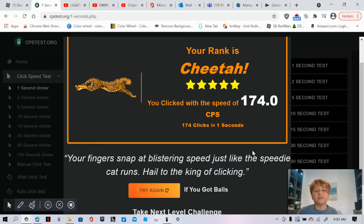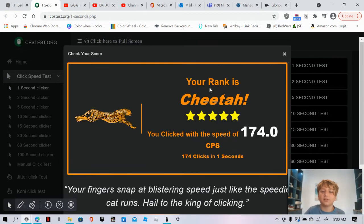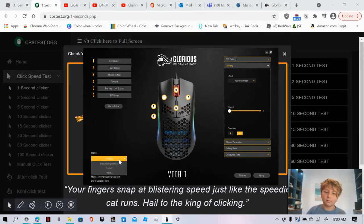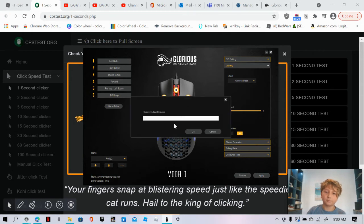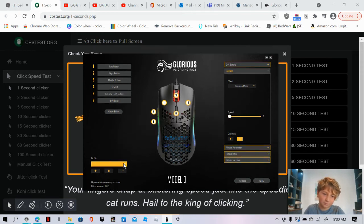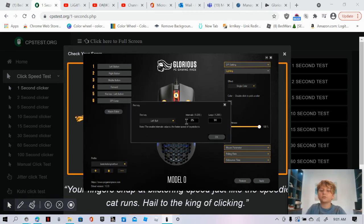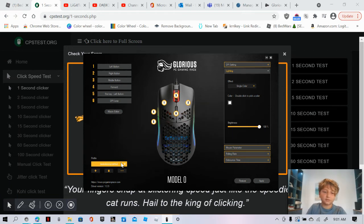That's all you have to do. The settings I personally use are intervals 25 and loop 14, because that feels best for me — but use whatever works best for you. I like single color mode set to white.